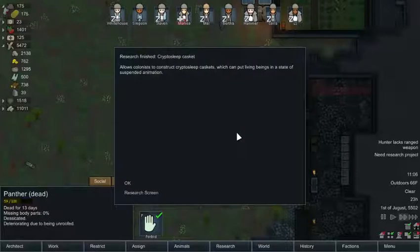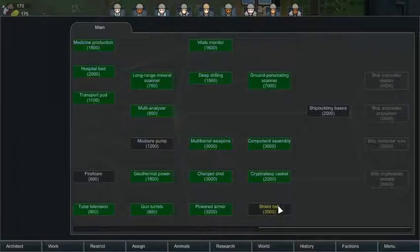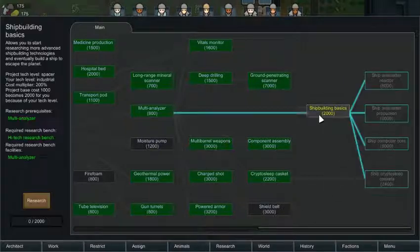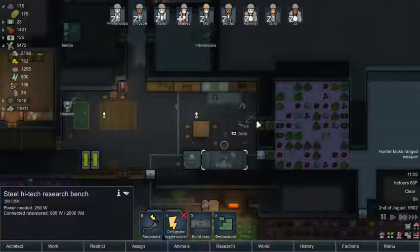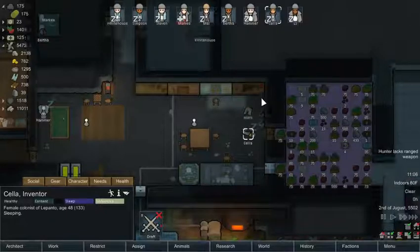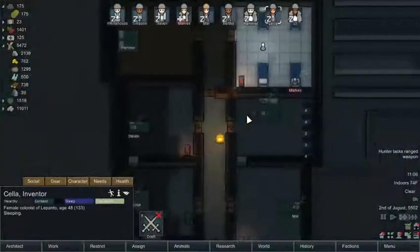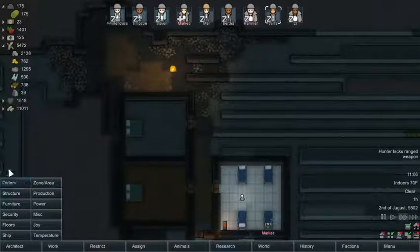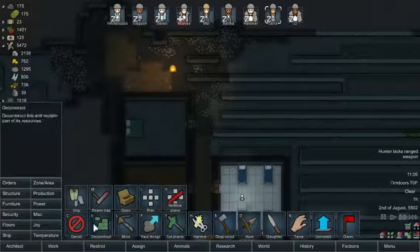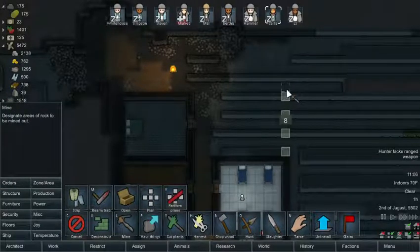We got caskets from that. The ship research stuff is very long, and you know what, I don't even want to research that right now — toggle it off, we need the people to be working. Oh, we haven't got a bed for everyone yet — I completely forgot you guys did not have a bed. What a derp move.